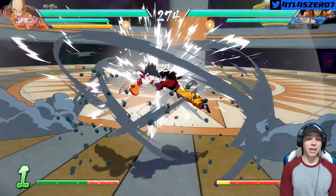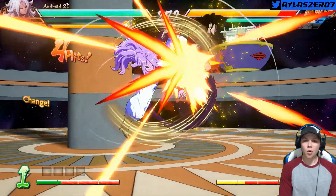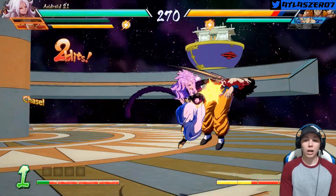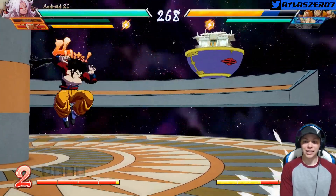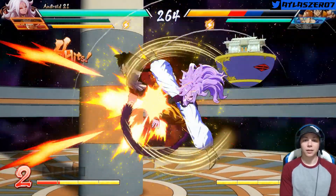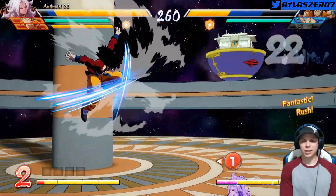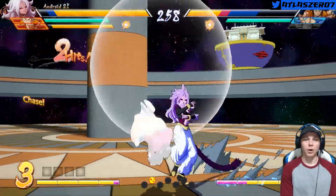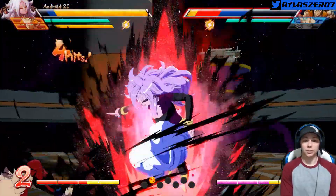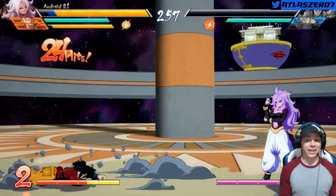Let's take Android 21 out like I wanted to begin with. Oh, 21 looks beautiful — look at that tail. Big and fluffy. Let's get a super off. Take it, Yamcha — you're Super Saiyan 4 but you're going down. That didn't last long at all.